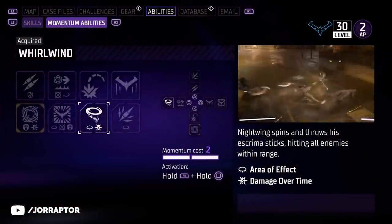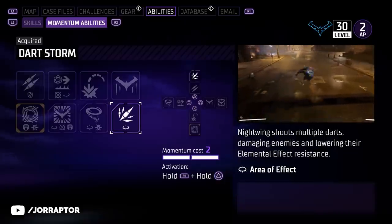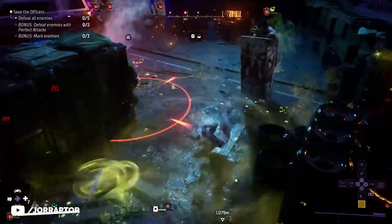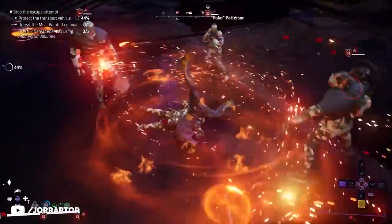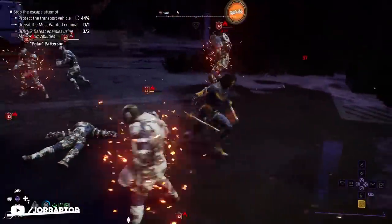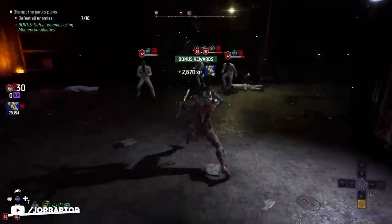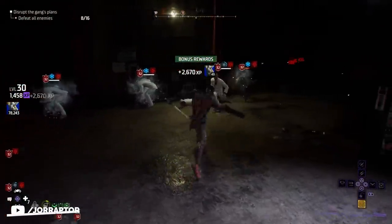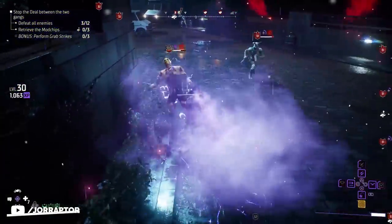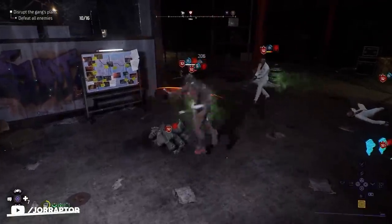Whirlwind and Dart Storm are both massive AoE attacks that deal tons of elemental damage. Whirlwind turns you into a destructive tornado of acrobatics — you can move around while performing it, and it builds up elemental damage based on your melee weapon, great for when you're surrounded. Dart Storm fires a spray of darts in a 180-degree arc in front of you, dealing elemental damage based on your ranged weapon and weakening enemies' resistance to any element, setting up you and your allies for even more elemental damage.